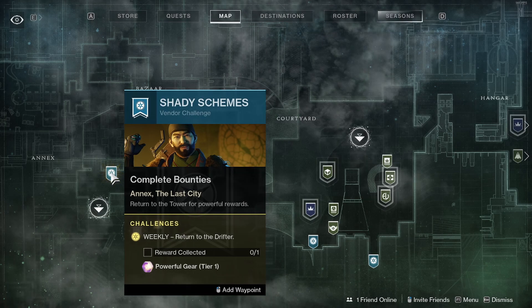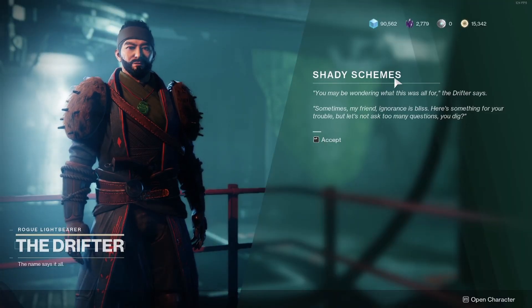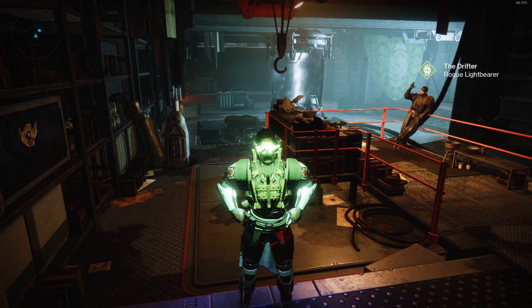It should say 'Return to the Drifter to collect powerful Tier 1 gear.' You should see the text 'Shady Scheme Accepted' on the right side of the screen. You'll then get a Prime Gambit Engram. Thank you for watching and good luck collecting Prime Gambit Engrams.